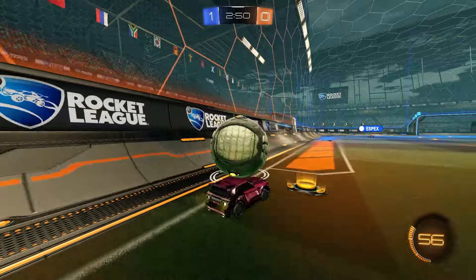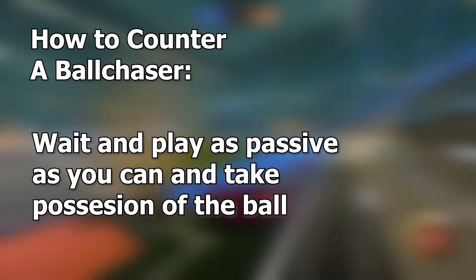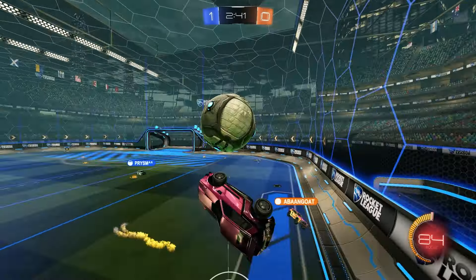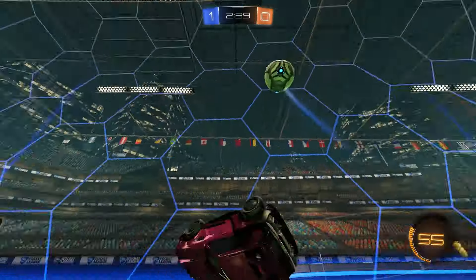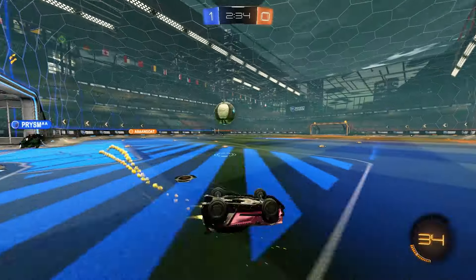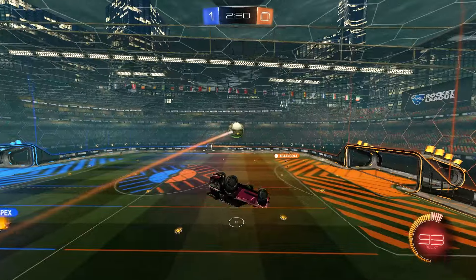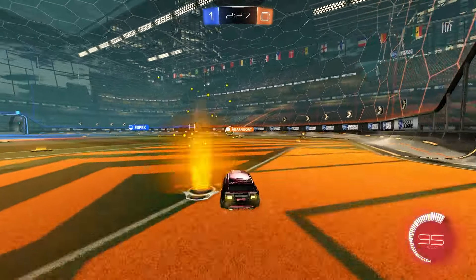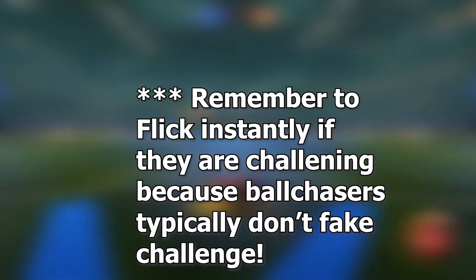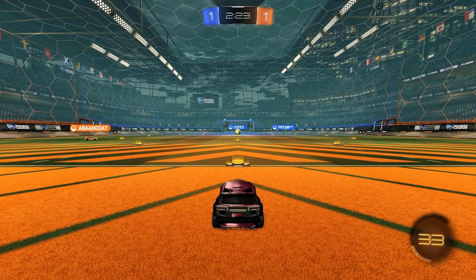In 1v1, if you're playing against a ball chaser, the best way to beat someone who's always going for the ball is just to wait. If your defense is good enough, all you have to do is wait for them to give the ball away or make a mistake. Then you have a free opportunity for a goal because they're going to be low boost or out of the play. You can go for an air dribble bump, a power shot, or a bounce dribble. Make sure you're capitalizing on the free goals — this is what makes or breaks the entire game.